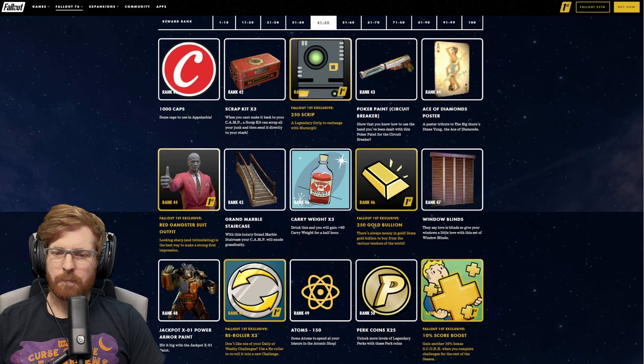For Fallout 1st at rank 95, the White Modern Home Kitchen Set. At rank 96, the Dealer Mr. Fuzzy Plushie. At rank 97, 250 Gold Bullion. At rank 98, Perk Coins — 50 of them. For Fallout 1st at rank 98, 5 more Lunchboxes. At rank 99, the Pre-War Money Firewood — that is absolutely cool.